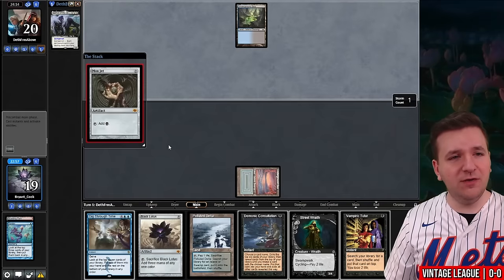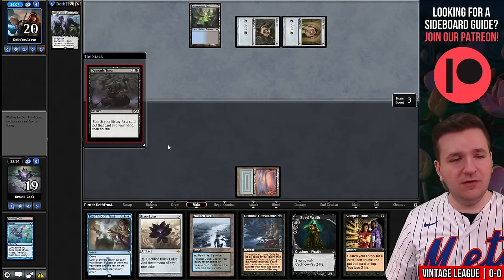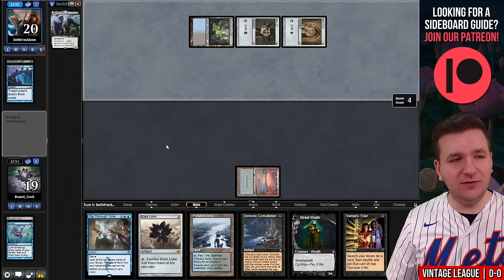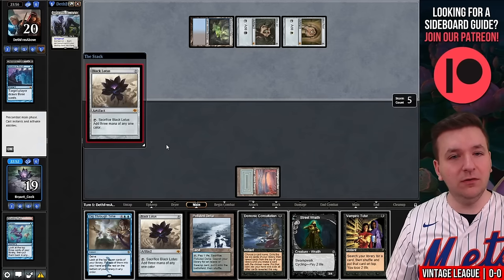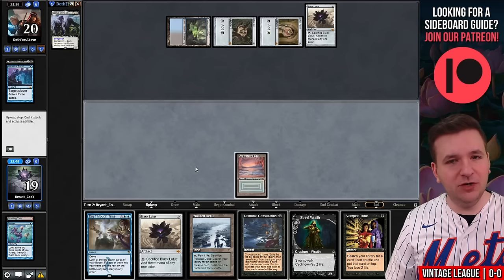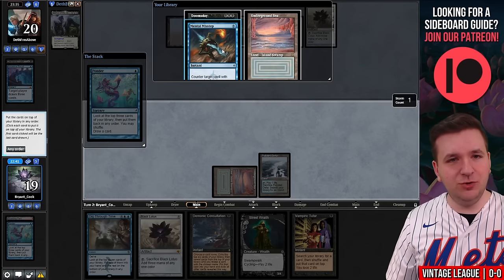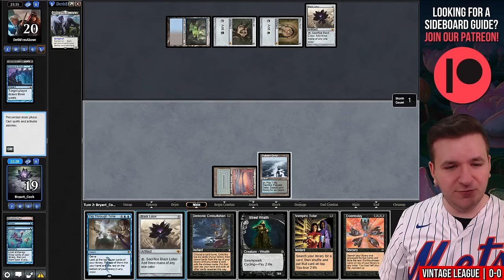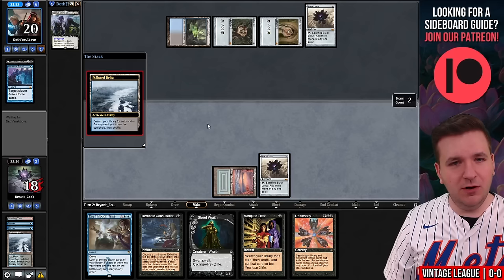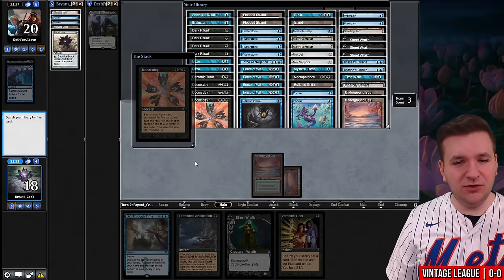Our opponent plays an Underground Sea into Mox Jet, Mox Pearl — they have five cards remaining. Demonic Tutor — seems like they're going to grab an Ancestral Recall here, and they do exactly that. I don't have the Force of Will to punish them, and then they found Black Lotus. We're in a little bit of trouble. I'll play Polluted Delta and then cast Ponder. We found the Doomsday, plus Mental Misstep. I think we're going to try to cast Doomsday — and it resolves.